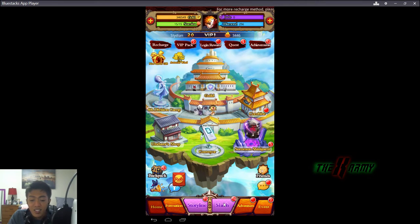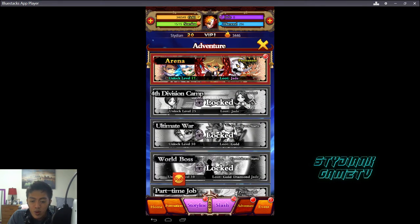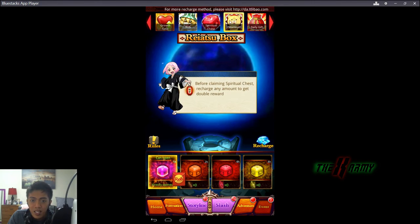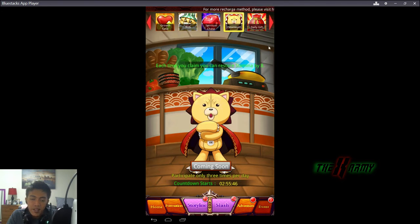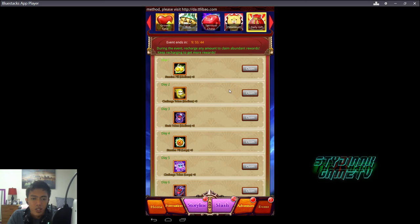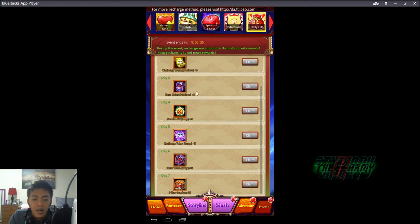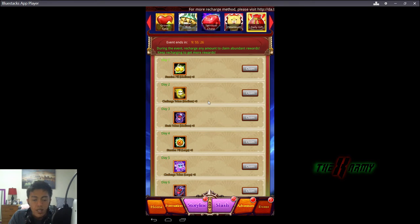There's also a Very Spiritual Box — stamina gives you three chances per day with a countdown timer, providing eight stamina each time for missions. During the event there's a Daily Gift: recharge any amount and claim abundant rewards. Basically, the more you keep recharging daily, the better the rewards available.